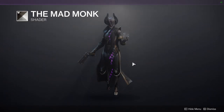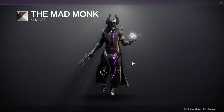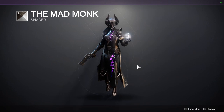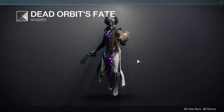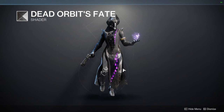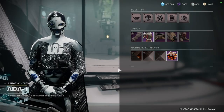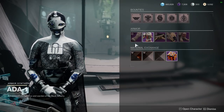We have another one from Warmind: The Mad Monk. This one's really good if you want to color your cloth armor certain colors, specifically black — that's why I really like it, I use it a lot on my hunter. Dead Orbit's Fate is another black one, and I'd recommend it because it is a pretty good black and white. Be aware it is black and white, so if you're looking for all black, you're looking for Arable's Glance.